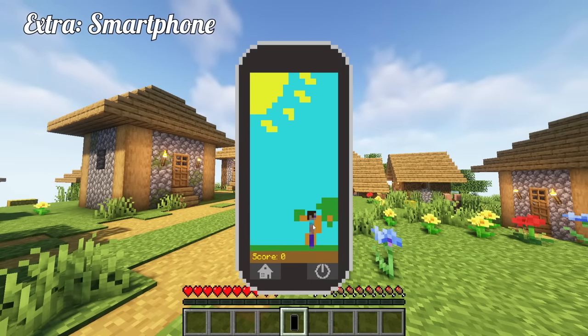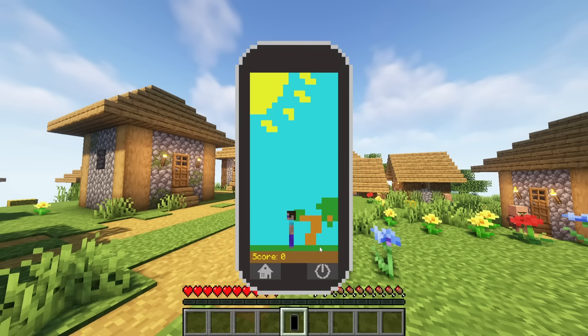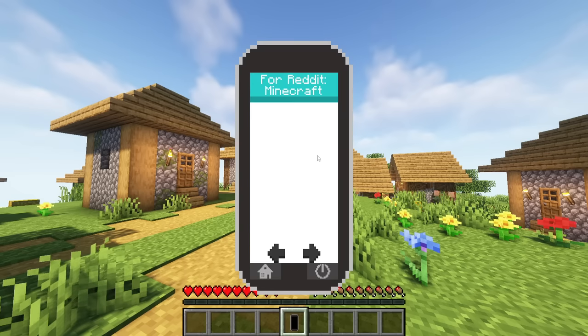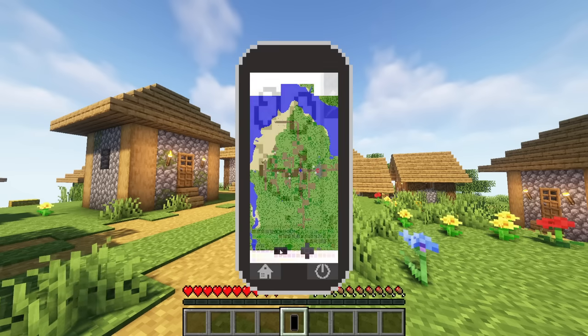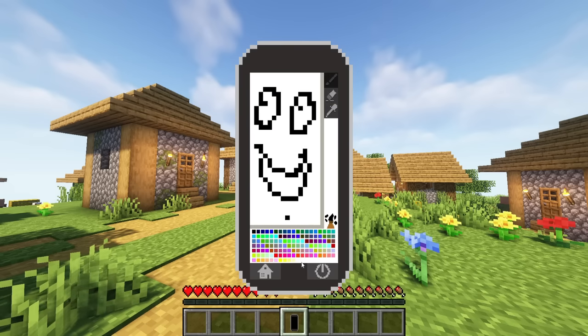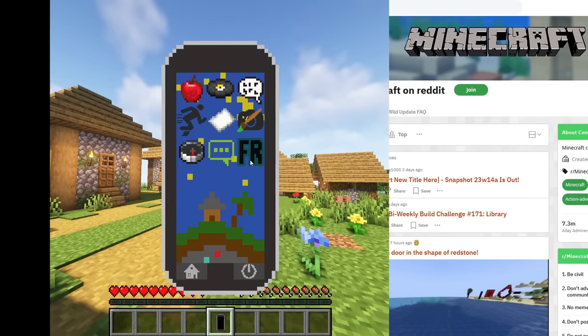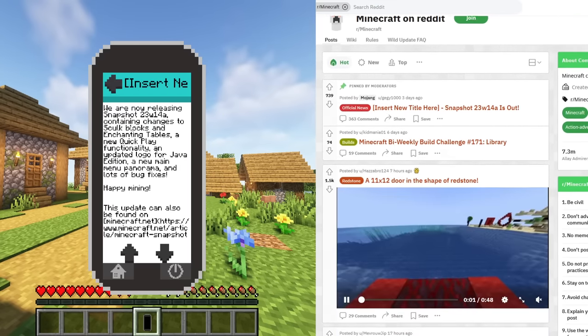And one extra mod: Smartphone, 1.19.4 Forge. This one isn't that new, firstly released two years ago. This awesome mod hasn't got an update for over two years though, and is now back. Smartphone adds a functioning mobile phone into your world. You can play games, take photos, add friends or draw. And with the app for Reddit, players can browse through the Minecraft subreddit, which is actually updated.